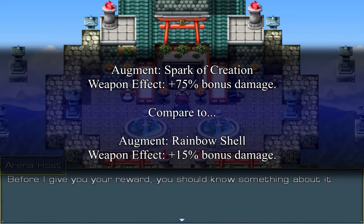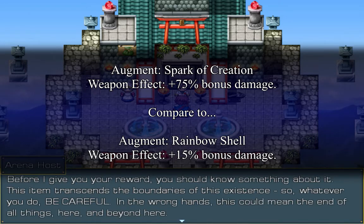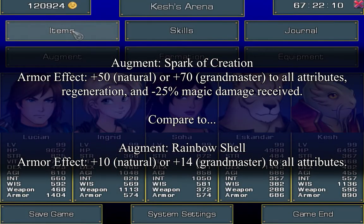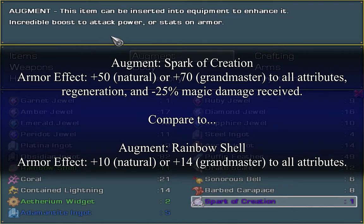When you defeat the final secret challenge, you get the spark of creation augment. The spark of creation adds a 75% damage boost when augmented in your weapon and armor. It adds a base plus 50 to all stats and regeneration. This is also worth an achievement known as the actual arena champion.